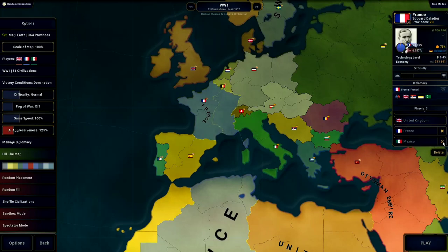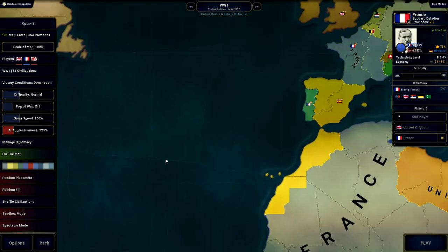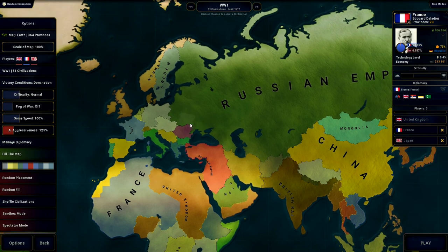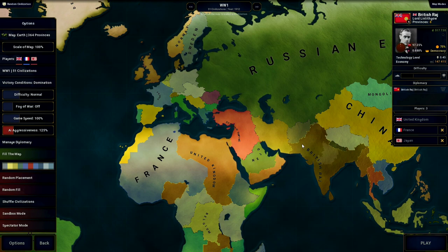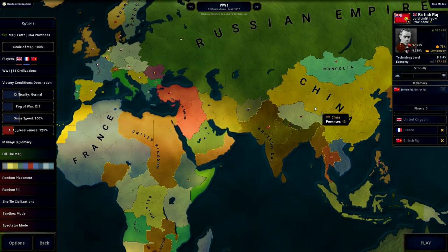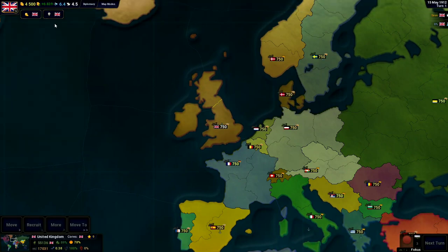Hello everyone, today we are playing as the Allies in the World War I scenario on AOC2. I am playing on the smaller map because I'm going to be playing as multiple countries, and that's the only way to really make it easy for me to do. So we're going to play as these three major countries: the UK, France, and the British Raj. Let's jump into it as the United Kingdom.